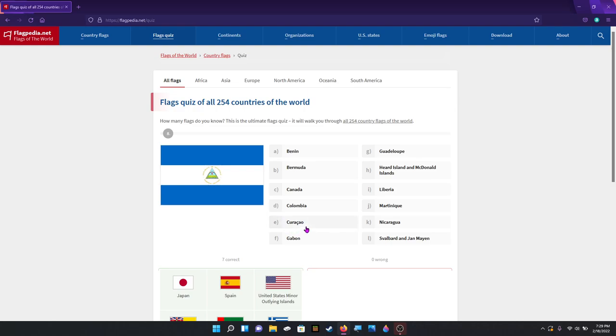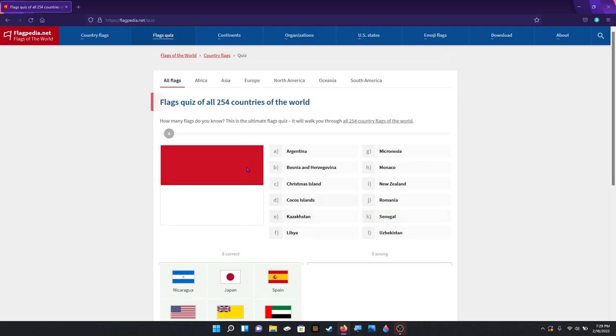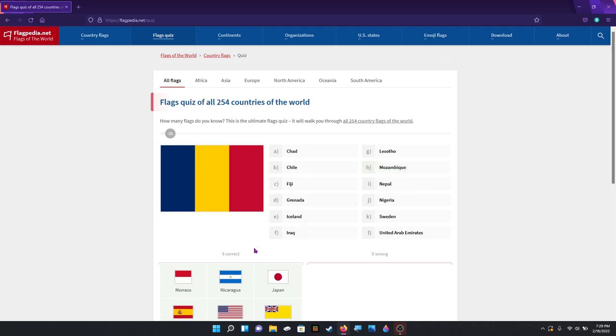Now this one is a little harder. Yeah, that's Nicaragua. And I love these. That is — hold on — Monaco. Yeah. Oh yay, Chad or Romania — come on guys.